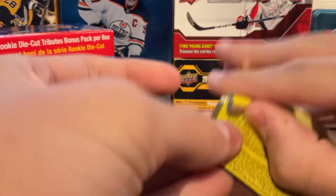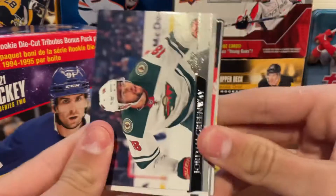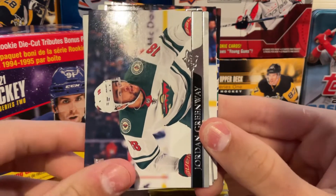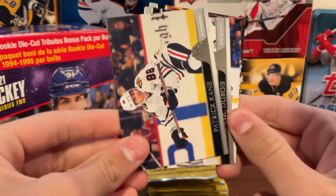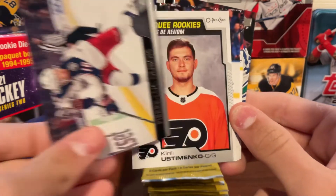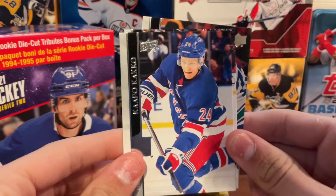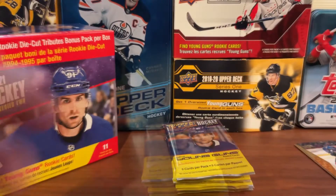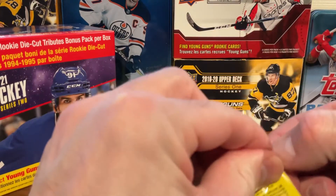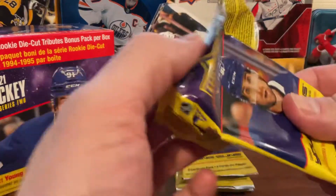Still looking for a really good young guns as we open pack six. We start with Jordan Greenway, Tyler Bozak, Patrick Kane, Pierre-Luc Dubois from the Columbus Blue Jackets — who now plays on the Winnipeg Jets — another Marquee Rookies, Kappo Kakko, Tom Wilson, and Alexander Edler. Some more insert cards but still looking for the key young guns.